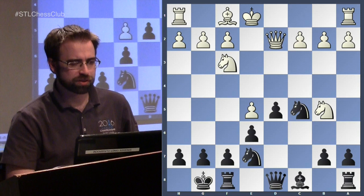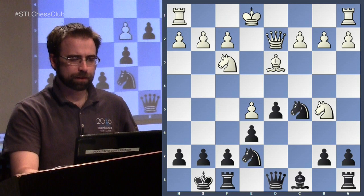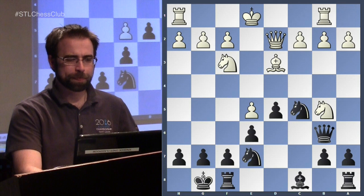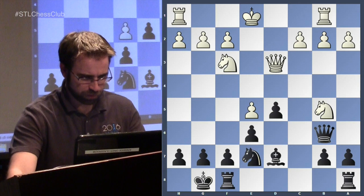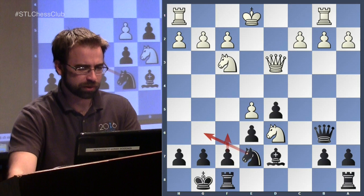Knight to f3 just allows black to take, hoping to use the d4 square. In French lines where they end up taking here, they try to get the d4 square for the knight. He plays here — queen to b6 — you always have to be careful with the queen there but there's definitely nothing. After this move he takes the bishop and it feels like black has already emerged with a slightly better position. After this, if the knight has to retreat — and it does — you're probably doing pretty well as black.